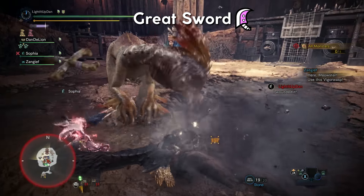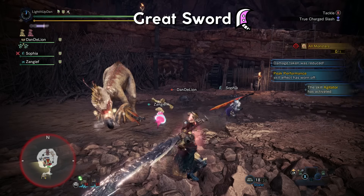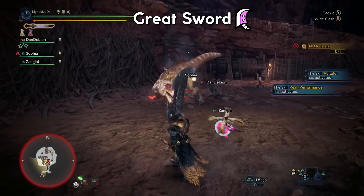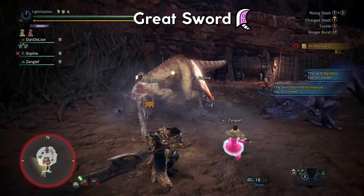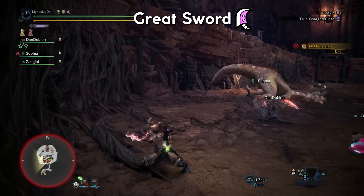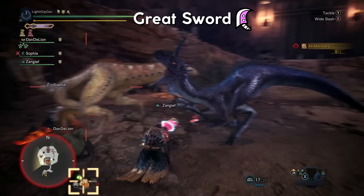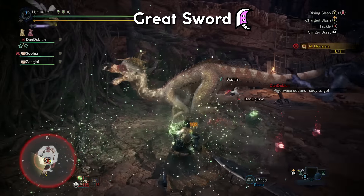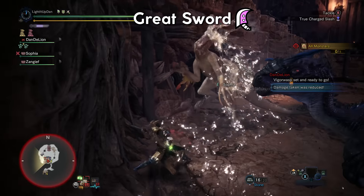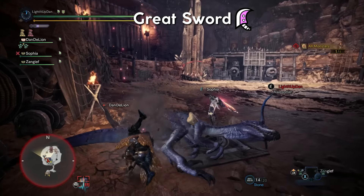It effortlessly allows you to dish out damage with draw attacks, or individually charging the blows leading into its most powerful attack, the True Charge Slash. Higher risk for higher reward, but the draw style is actually very simple to use and can allow you to adopt a hit-and-run style, dishing out good damage without the commitment of long charging combos. It also comes with some defensive capabilities, enabling the hunter to tackle through attacks, giving you hyper armour — fantastic for keeping your combo strings going or just avoiding getting knocked on your ass.